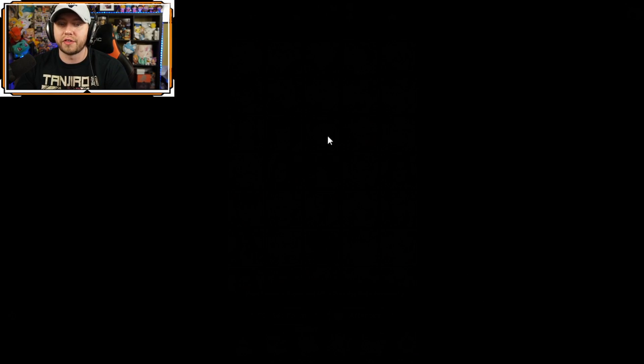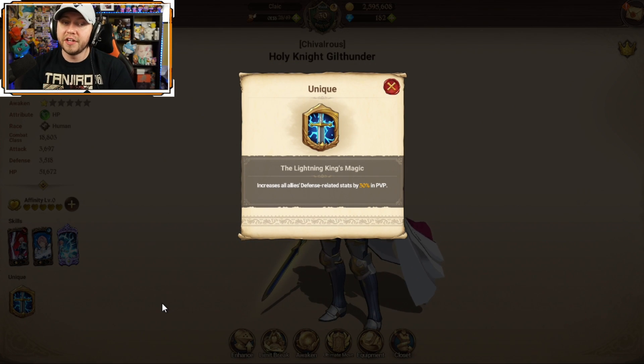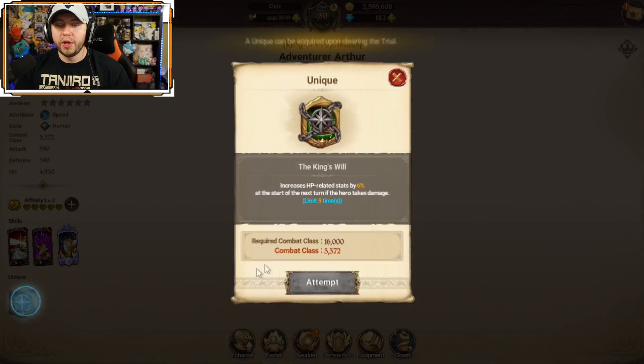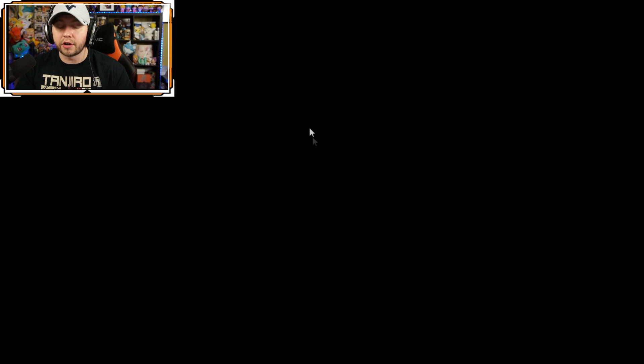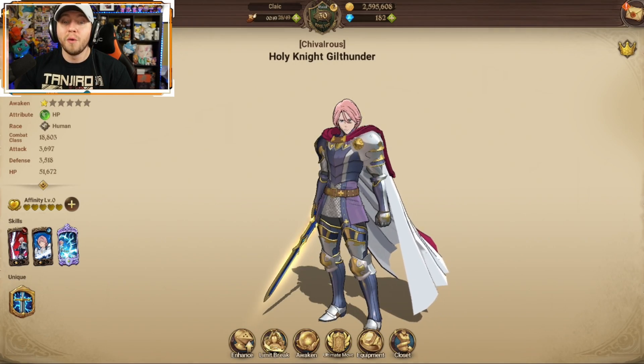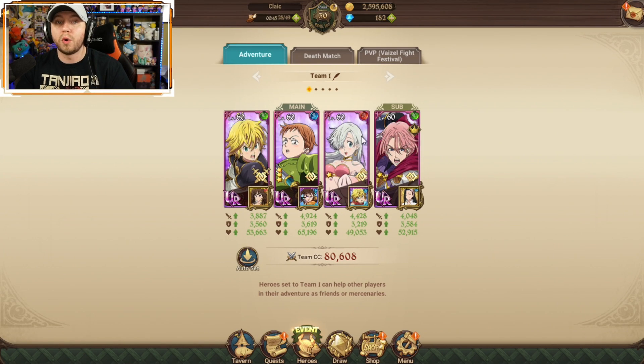One last thing before we wrap up — unit passives. We're going to head over to Gil Thunder, who has an amazing passive for PvP. This unique ability is available to unlock once you get the unit's combat class to 16,000, where you do a small mini trial — a cool little lore story with the character. You can put it on auto and it'll beat it for you, then it unlocks the unique ability. Gil Thunder's passive increases all allies' defense-related stats by 30% in PvP, so he's great to have in your sub slot. The passive is activated when a unit is on one of the four main slots — even in the sub spot — and even if that sub unit never comes into battle, as long as he's there his passive is active and giving the bonus to your entire team.